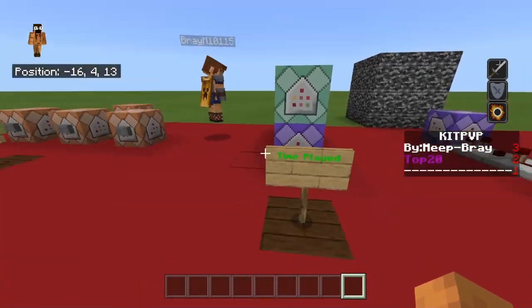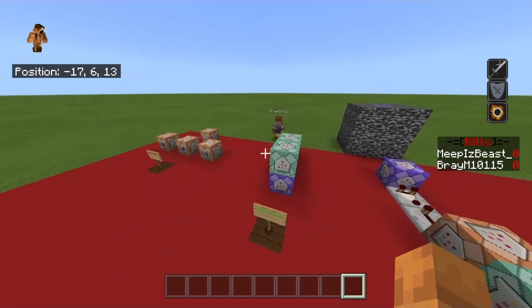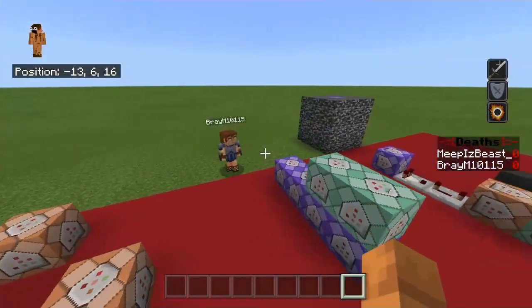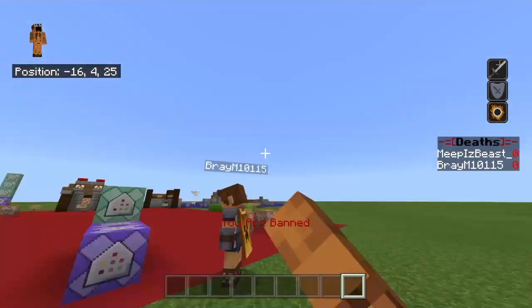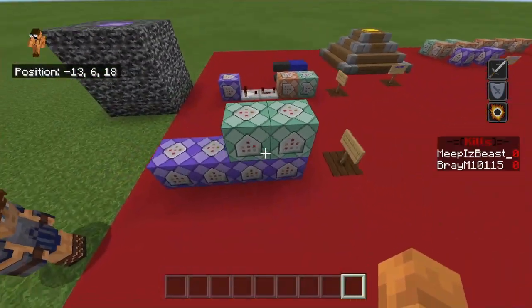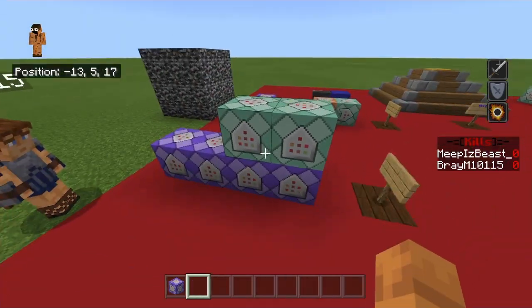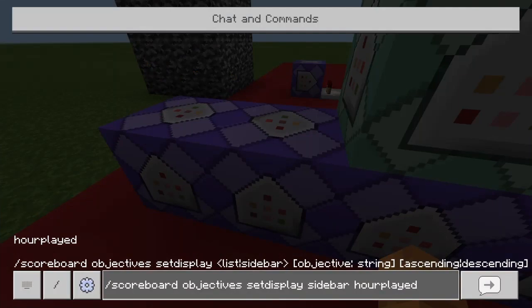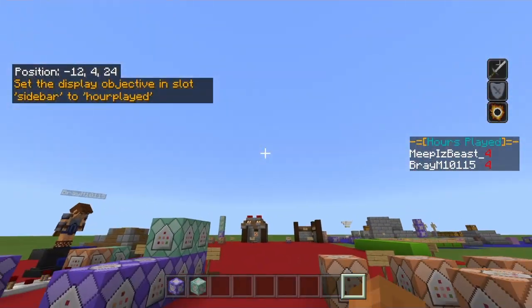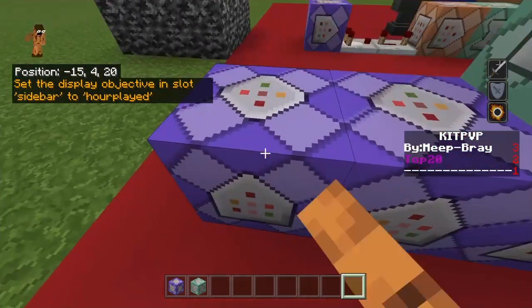Alright, so the next command is a time played. I did not make this — he actually made that. As you can see, we actually have a scoreboard that scrolls through all the scoreboards that we made. That is on his commands right there. So what you're going to do is set up four repeating command blocks like this, and put two chain blocks on. If I go in and set display hours played, you guys can see we have four hours played, and that is accurate — we have played four hours on this world.